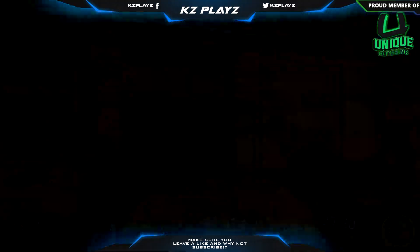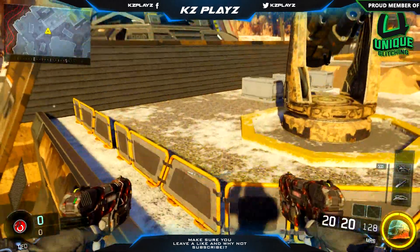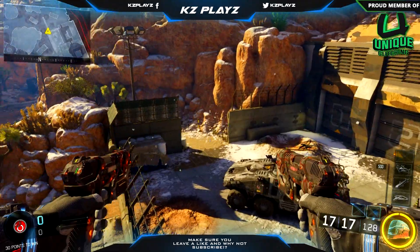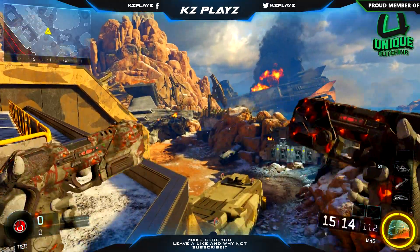Let's go ahead and get right into it. All you want to do is make your way over to this location on the map Havoc. What you want to do is wall run. Once you do that, you want to go to the edge of it and just jump straight up, and you'll be on a little ledge. This glitch is an amazing glitch — you can see all over the map and kill anyone that comes in your path.